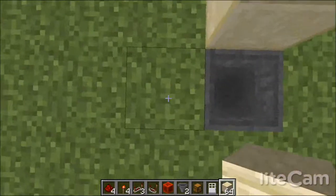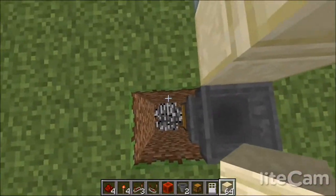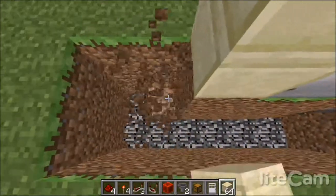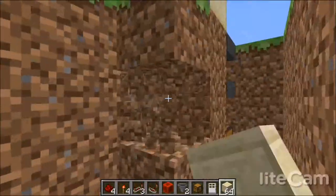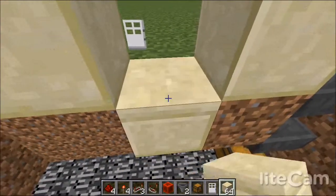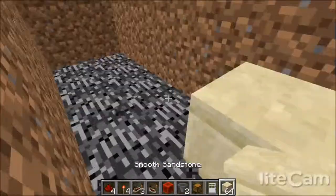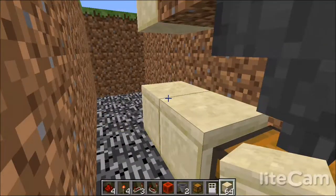So now what you have to do to make a hole for the redstone is, in front of the door, you want to dig 3 down, 6 across — 1, 2, 3, 4, 5, 6. Dig out those blocks and come down here and dig out the blocks underneath the door. However, do not remove these blocks that the door is on. Now you put 2 blocks here and you're ready to set up the redstone.